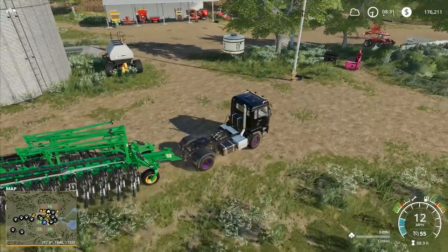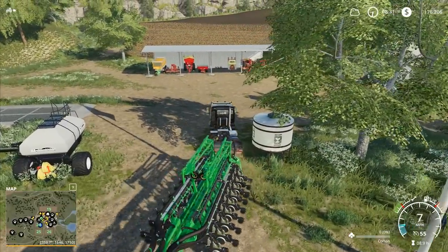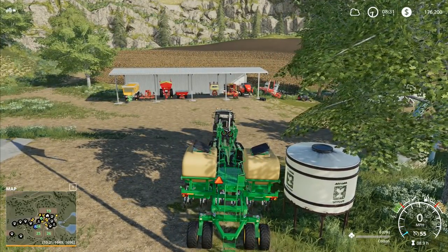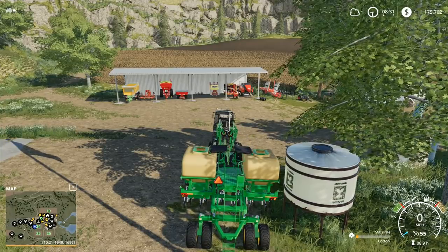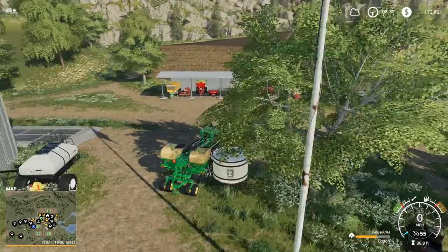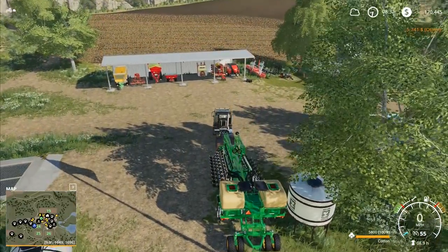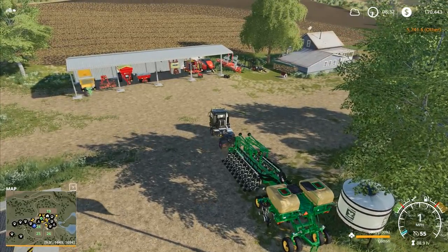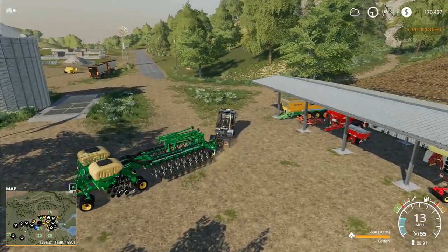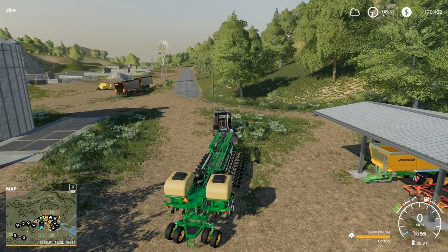So I need to load this one here up with seed and we'll ignore the other one and see how well this one works just by doing this bit. I'll bring you over there, open up the tank, and start loading that one up. That one takes fertilizer but I don't think fastening it onto this one you're going to be able to use it. We've only got 5,800 litres of cotton in here and I don't think cotton uses that much. That was the other thing I was wondering about — how much seed I'm going to use.